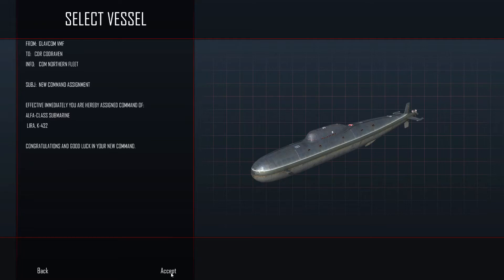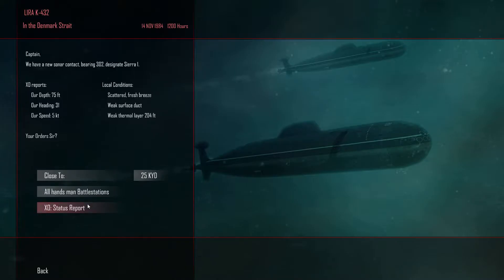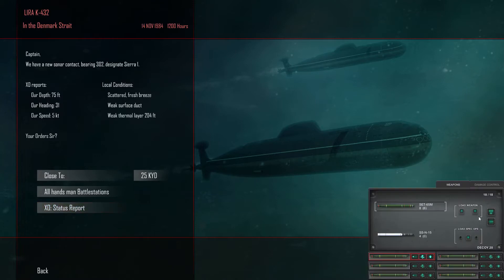So, we're in the Lyra K432 — that's a different hull number than I'm used to seeing. What we're going to do is reload two standoff torpedoes in here, move two SET-65Ms to give me two more, so we'll be running 6 and 12 respectively.